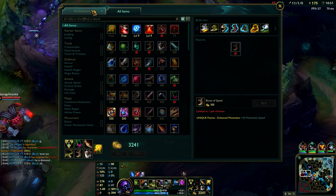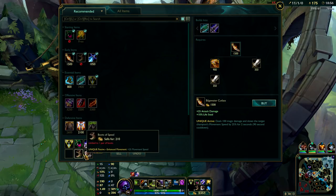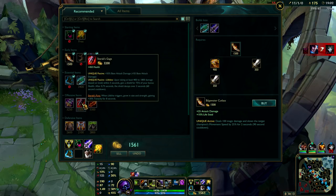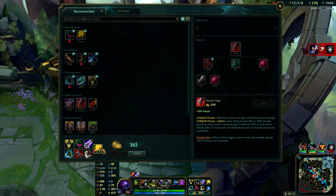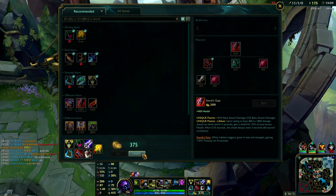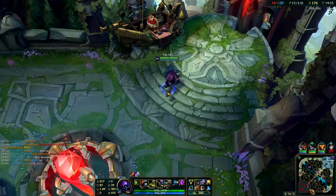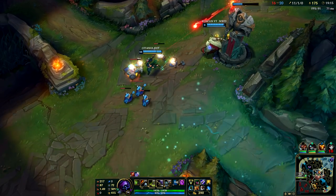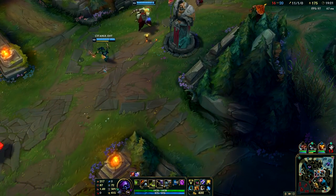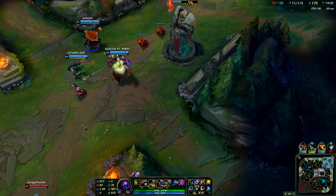Another 3000 gold to spend. I'm going to grab Merc Treads just so I don't get CC'd as much. And I'm going to build a Titanic Hydra just so I can split push a lot more. If our team was threatened and going to have our tower taken I would have teleported there, but they're not going to take the tower so I'm not going to TP.